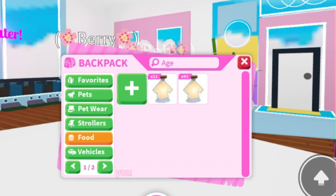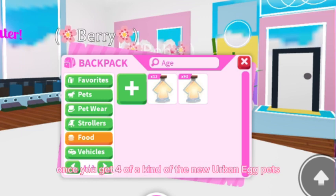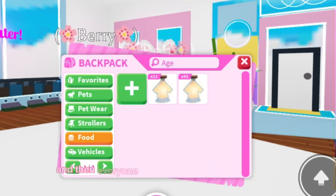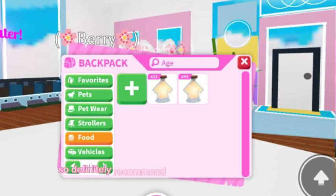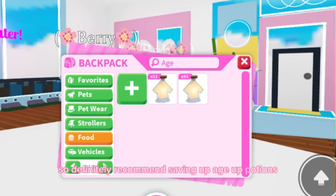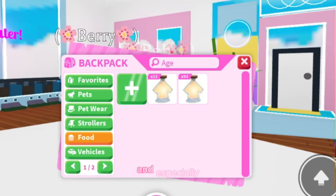Another tip I recommend is saving up age-up potions. If you save up age-up potions, you can age up the pets once you get four of a kind of the new urban egg pet, make neons, and everyone will hugely overpay for the neon. So definitely save up age-up potions to make your neons — I really want to make a neon alley cat.